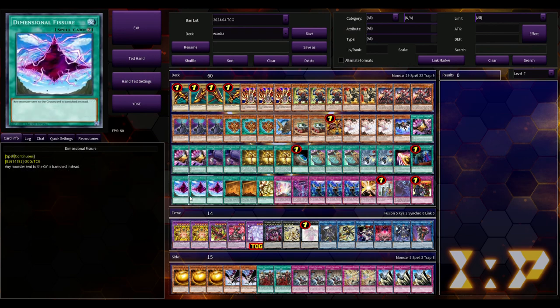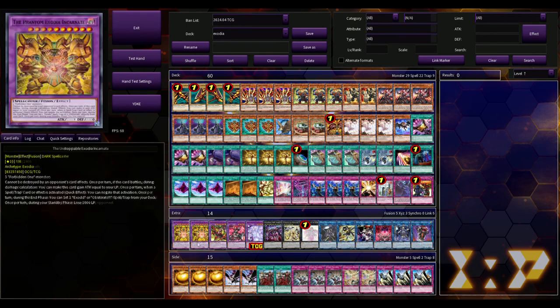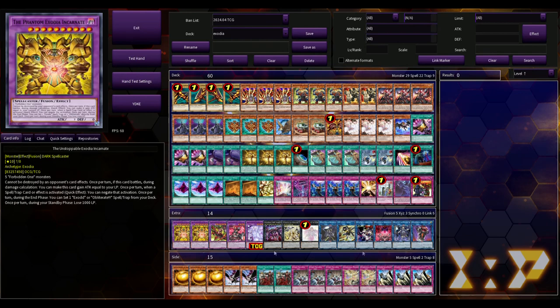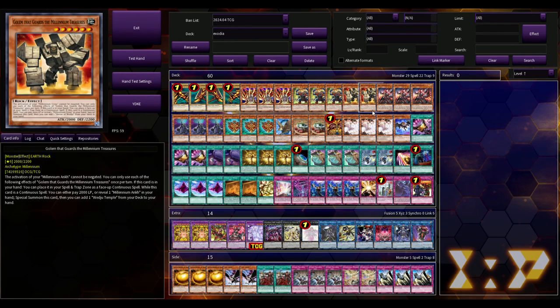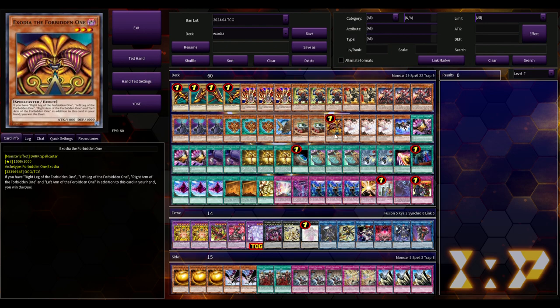This is his build with some changes. I was actually able to find him on Facebook, reached out, told him who I was, and said hey man I would love your list. He ended up giving me his list and told me what changes he would make — like he was playing Super Poly and said he would take that out and put in different stuff. I'm only playing 14 cards in the extra deck currently because I just don't know what the 15th card should be. But once I saw his list, it really got me thinking that maybe we could put together some cheesiness with this deck.